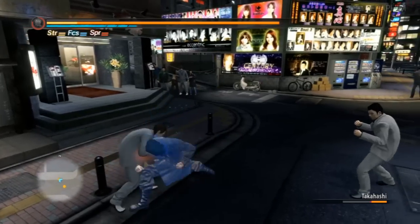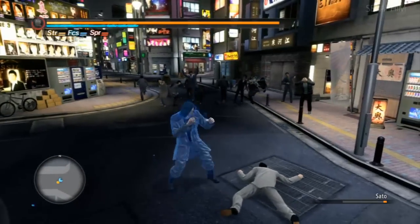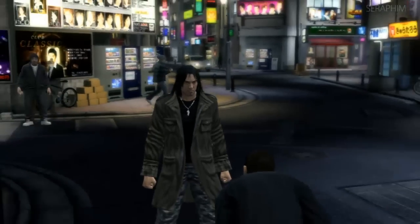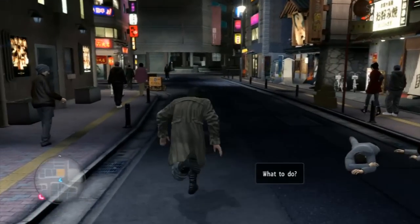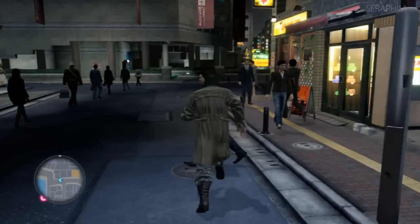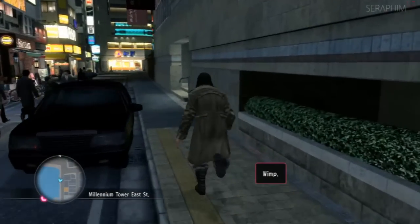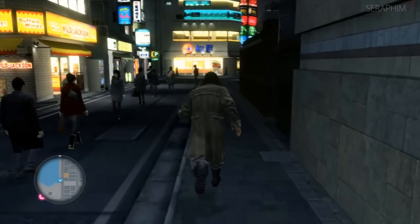These enemies are incredibly aggressive. However, this is new game plus — we have all the moves in the world and we're going to embarrass them. Saejima is one of those characters where he is so powerful when you have heat mode that he becomes a tank and does massive damage, making him a really hard to kill, super powerful character that can be really fun to use.